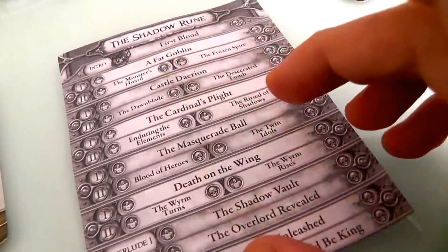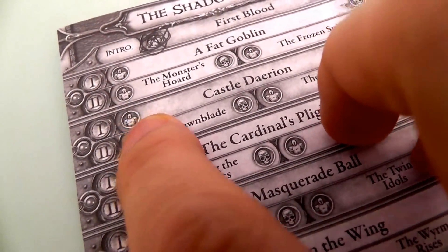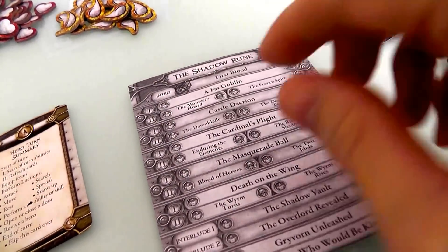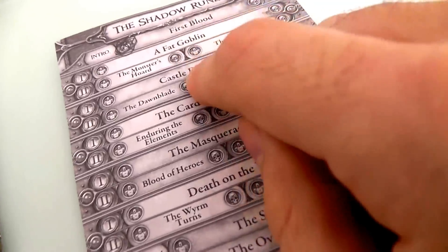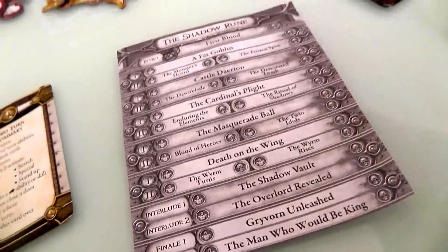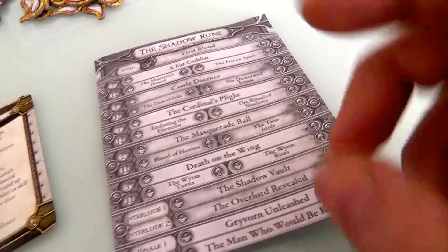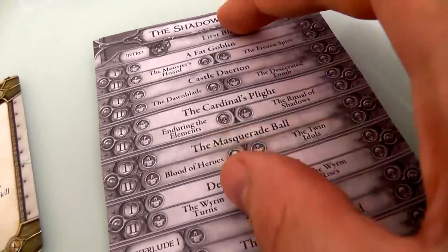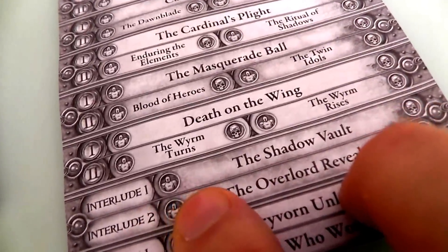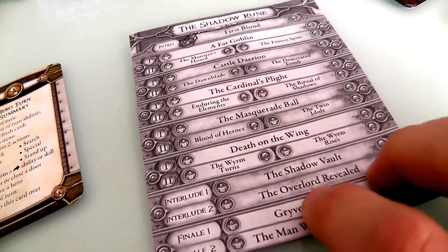If we win Castle Darien, we mark that we've won it, do more leveling up and buying, and then whoever wins gets to choose the next quest. Once three of the five Act 1 quests are completed — regardless of who won each — we move on to an interlude: either the Shadow Vault or the Overlord Revealed, depending on who won more Act 1 quests.